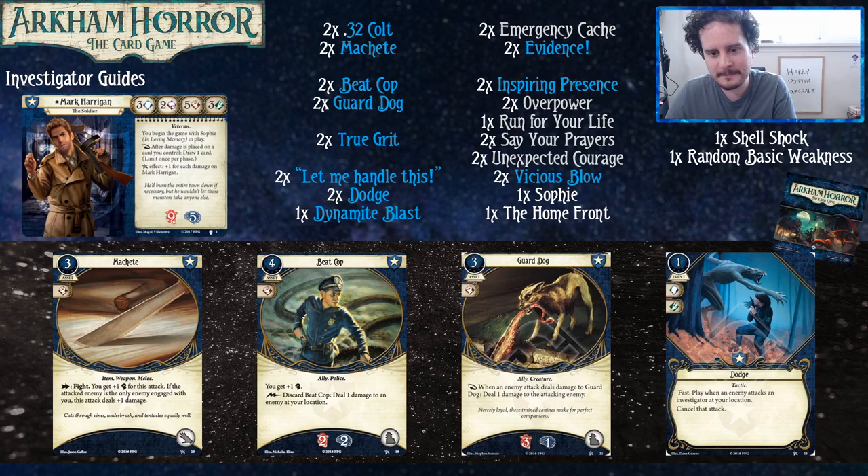First, the core set cards. We've got Machete, which is just the best reusable weapon you can have. In the core set and Carcosa, you just chop stuff good — you do two damage almost all the time. It might seem situational that you're only going to be engaged with one enemy, but you kill them fast enough that's not really a problem. In the worst case scenario you're attacking for six with it, and it's reusable. You chop down one enemy then get through the other one that much quicker.